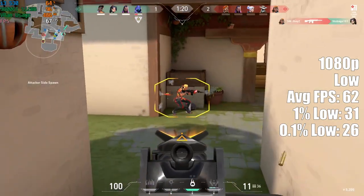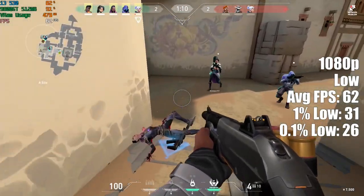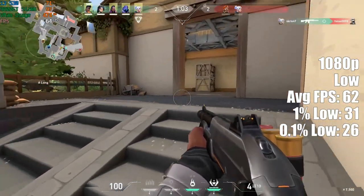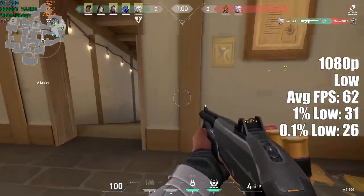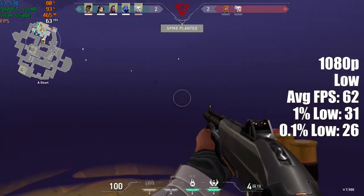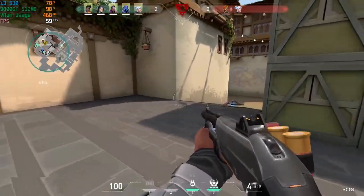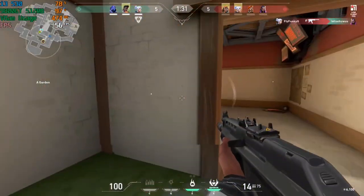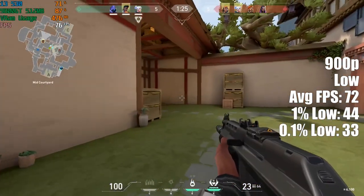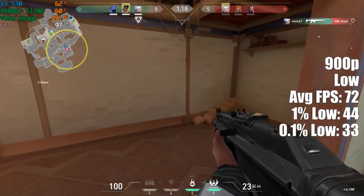If you are still using a setup like this, even a graphics card like this, you should still be able to enjoy this game. After seeing those initial on-screen warnings, I thought we wouldn't be able to proceed, but after clicking OK the game just started anyway. The 1% and 0.1% lows were also fine, and from what I experienced there was no major stutter or freezes. For a more solid 60fps experience, you can turn things down to 900p — doing so and retaining the low settings meant a 72fps average. This was very surprising, accompanied by decent percentile figures, meaning we weren't stuttering our way through the map.